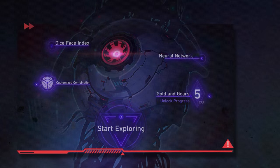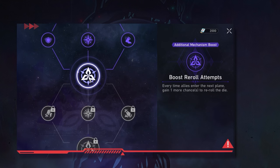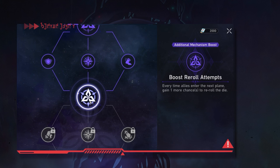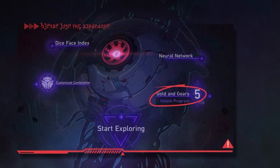Hopping in further we have what seems at first glance a very similar layout to the Swarm Disaster main menu. Let's start with a familiar face under the neural network — this is essentially the ability tree from the original simulated universe. It works the same way in that every clear of Gold and Gears rewards you with currency to unlock more nodes in the path tree. This time around, the grind won't be as tedious since once you've completed the main story, you'll get a boost to the currency earned on each subsequent clear.